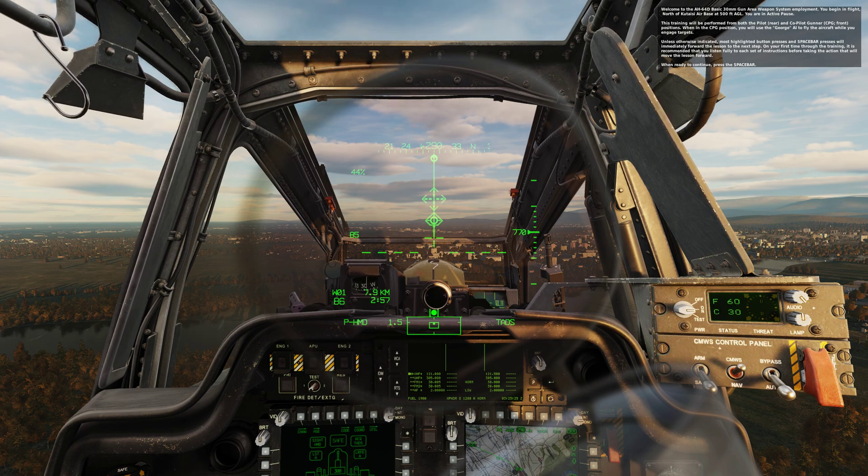This training will be performed for both the pilot and co-pilot gunner positions. When in the CPG position you will use the George AI to fly the aircraft while you engage targets. Most highlighted button presses and spacebar presses will immediately forward the lesson to the next step. On your first time through the training, it is recommended that you listen fully to each set of instructions before taking the action that will move the lesson forward.